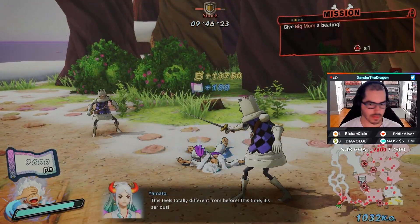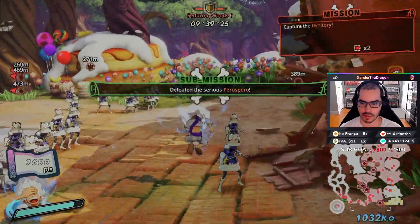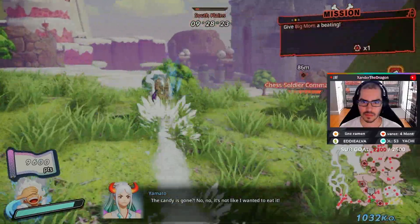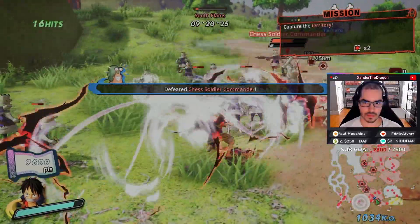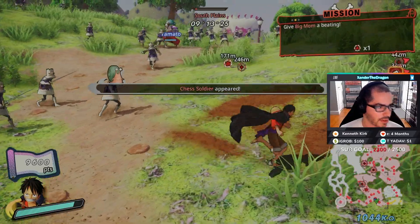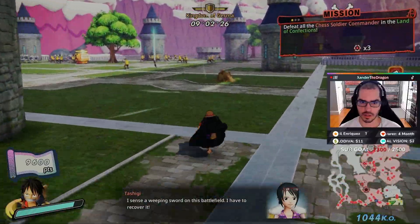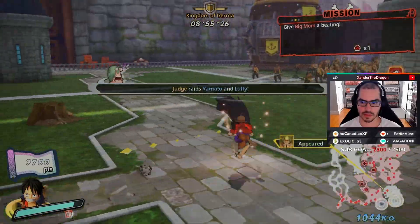Now we are going to go back to where we spawned in at the beginning of the game, and we're going to defeat the commander almost outside of the zone. Defeat the commander, and then we're going to defeat Judge, so we're going to run over here into the Germa kingdom again — the Germa ship, whatever you want to call it. Judge should spawn in — there he goes, we just have to defeat him now.